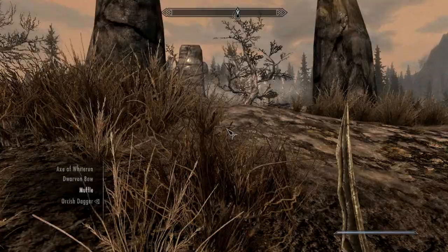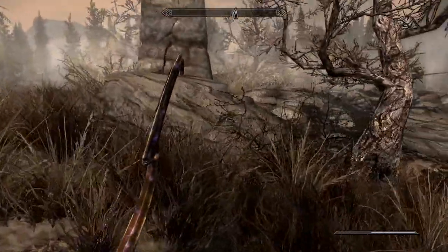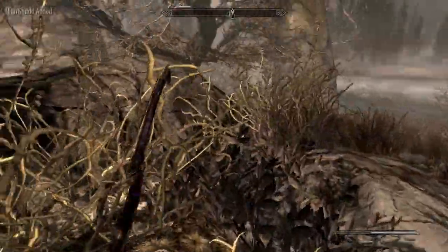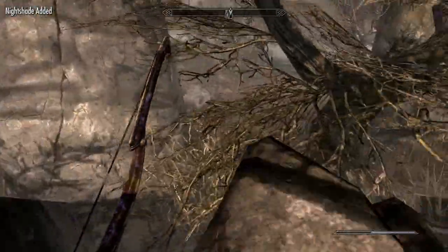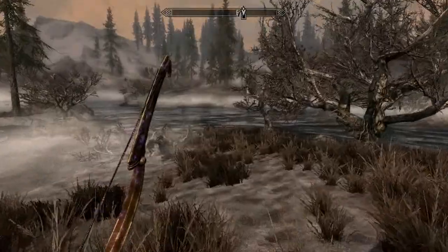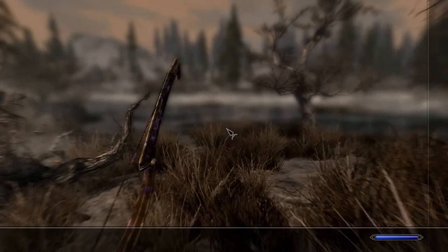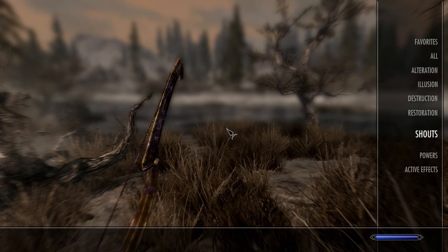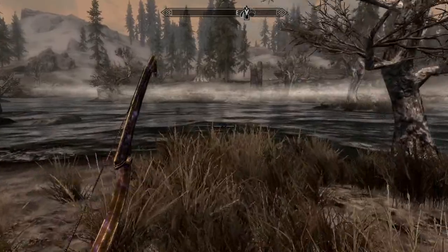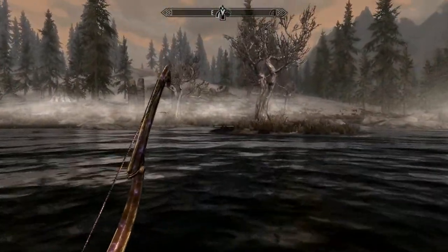Creeping through — well, that's not a jungle, but here's some Nightshade. Nightshade's the really hard one to get; Deathbell's not so bad. What shouts do we have? We have Unrelenting Force and Whirlwind Sprint — that's it, those are the only shouts we have. We are a sad, pathetic little Dragonborn.